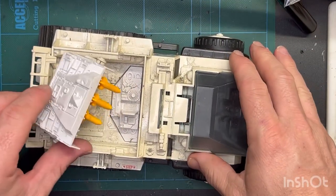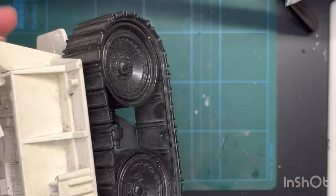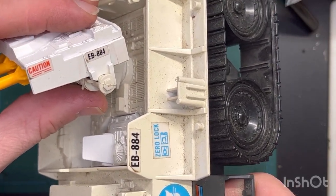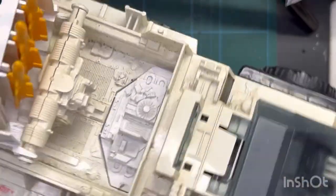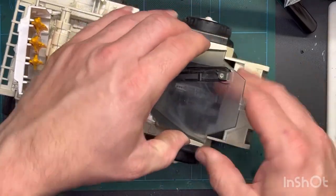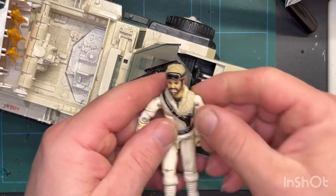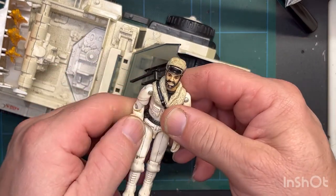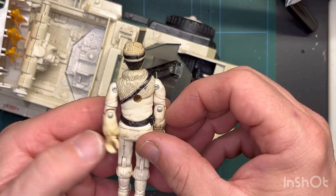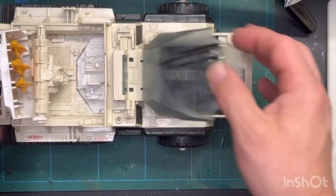Another thing I grabbed is a Snowcat. It's got the clip broken off as you can see here. It's not in bad condition, it just needs a bit of a clean. It's got the windshield and the wiper blades. Frostbite has seen better days, but I've already got a Frostbite — the Snowcat is what I wanted.